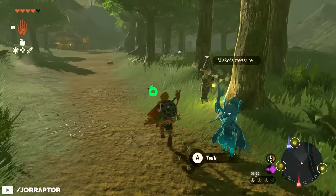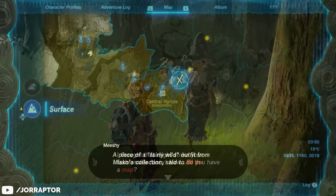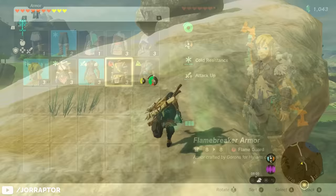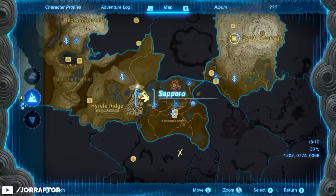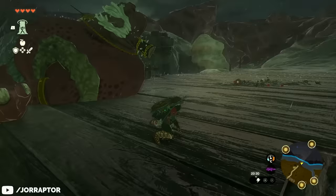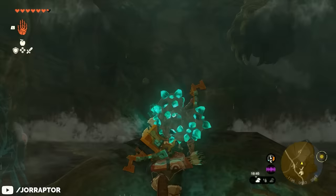I found this armor because an NPC named Mishi marked it on my map. You don't have to talk to her to get the armor, but it's useful if you want the locations marked. I ran into her close to the Woodland Stable, and she also gave me the location of another armor piece that really helps with climbing. For this piece, head northwest of Lookout Landing — as soon as you cross Karok Bridge you can find the cave entrance. There's a Hinox on the bridge, so either sneak past it or fight it if you feel confident. Inside the cave, two creepy worms are waiting — get close to expose their weak spot, shoot it once, then smash it with a melee weapon.